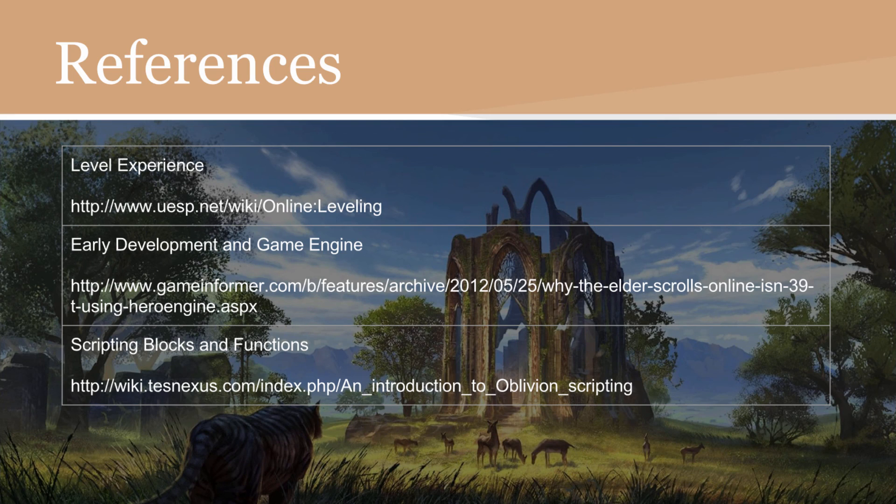Now, some references: for level and experience, that came from UESP.net, where I also worked out the first and second differences from the numbers — if I'm wrong, comment below, but I couldn't find any patterns in the leveling. Early development and game engine info came from Game Informer, specifically why Elder Scrolls Online isn't using Hero Engine. Scripting blocks and functions were taken from TESNexus.com — you'll notice it says Introduction to Oblivion Scripting, but it is very similar to Elder Scrolls Online and I don't believe it has changed much since then. That's the end of Inside Gaming on Elder Scrolls — hopefully you learned a few things about how Elder Scrolls works at a foundational level.